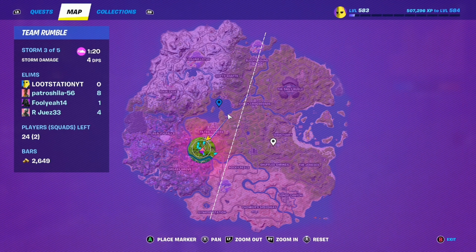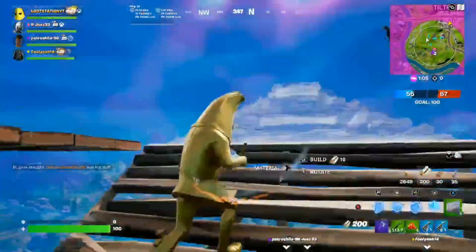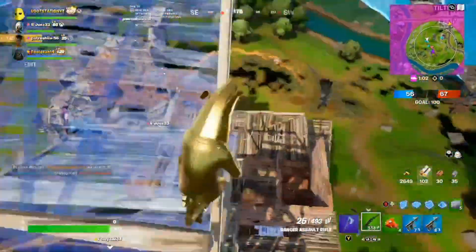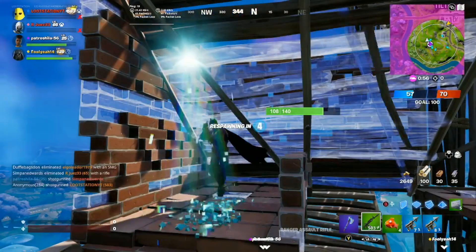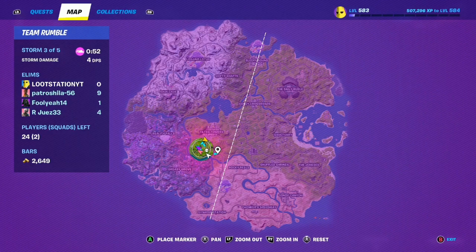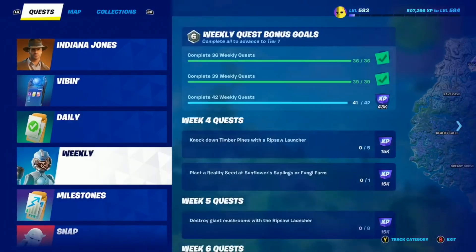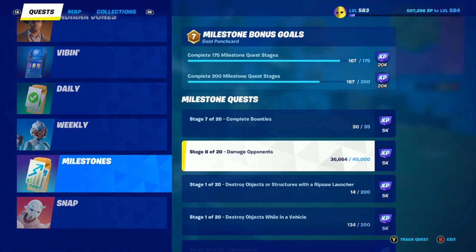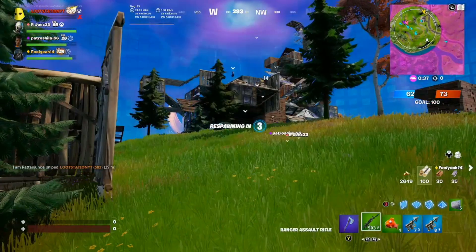That's the loot path. There are other locations too — Condo Canyon and Daily Bugle are the best alternatives. It depends on the bus path: if you're on that side go Condo Canyon, otherwise Loot Lake is the best method. Be careful of enemies who might take your stuff. You can kill people if you want but it's risky. After looting, do any challenges you have left — if you're close to a milestone it'll give that little bit of boosted XP.